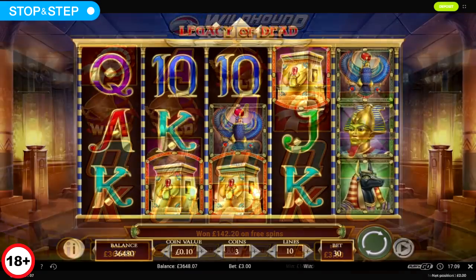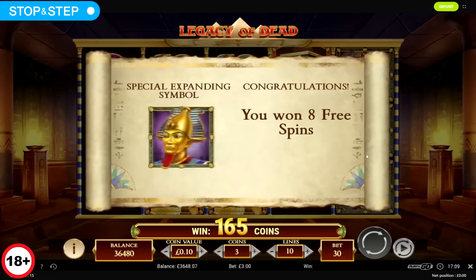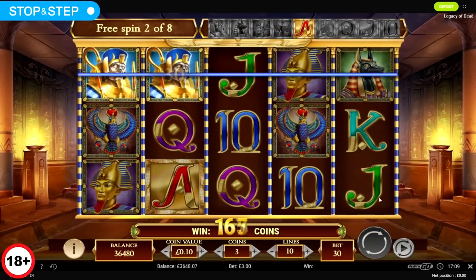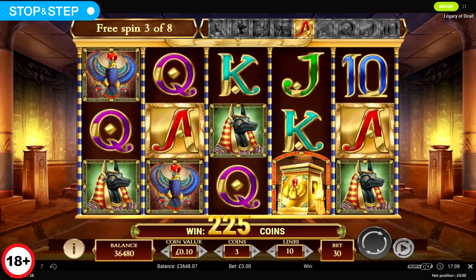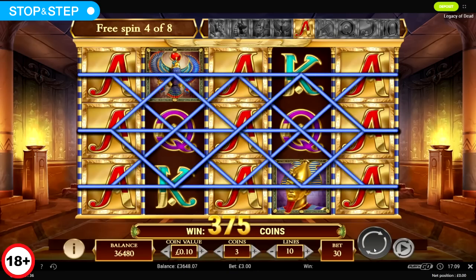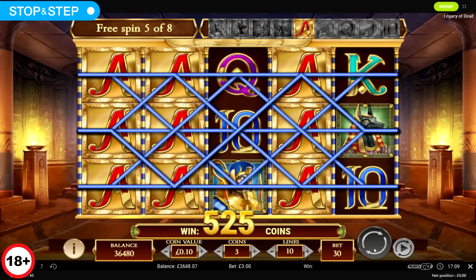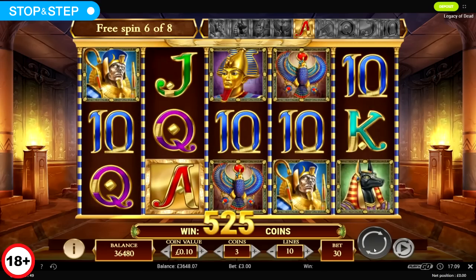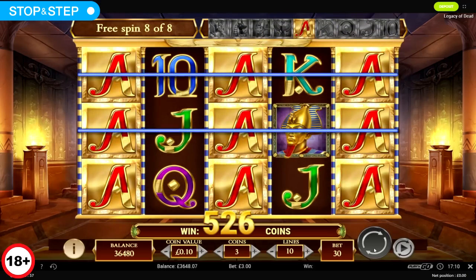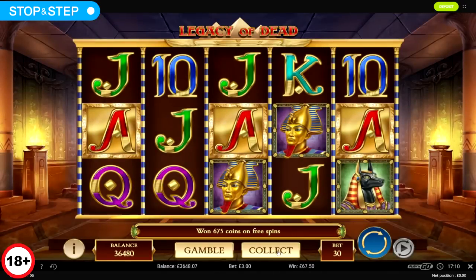£2,000 to go, I've got six bonuses. I've got Wild Outlaws at 40p stake with 24 spins — I'm kinda confident I'll get about £500 on that. Saving it to last. Better than nothing, yeah. That's a crap one again. Unless something amazing happens on these other bonuses, the balance is in big trouble. £67.